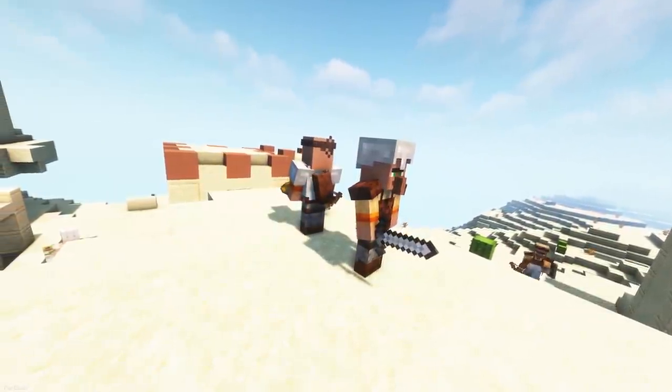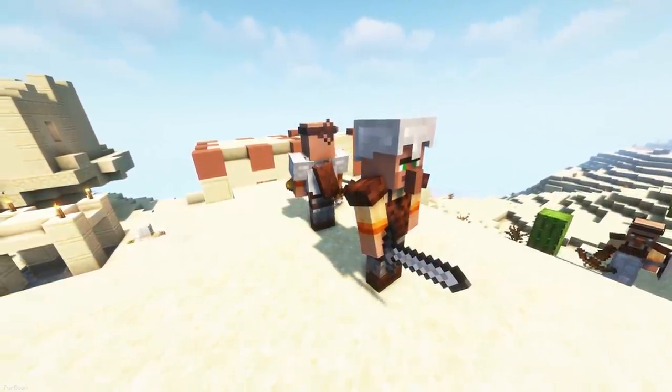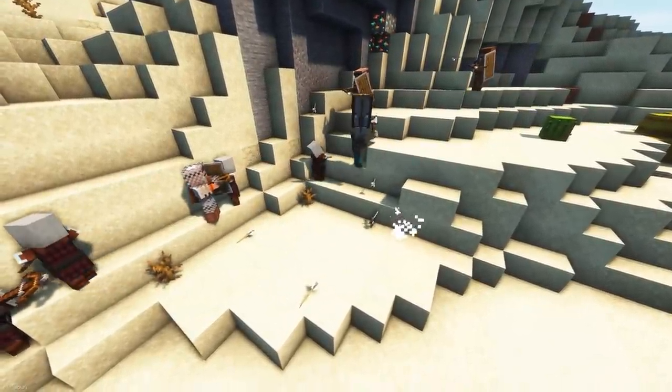Guard Villagers has also had a release for the latest version of Fabric. In a Village, a group of Guards will now spawn, who are equipped with Armor, Swords and Crossbows. They'll help defend a Village from hostile mobs as well as raids.